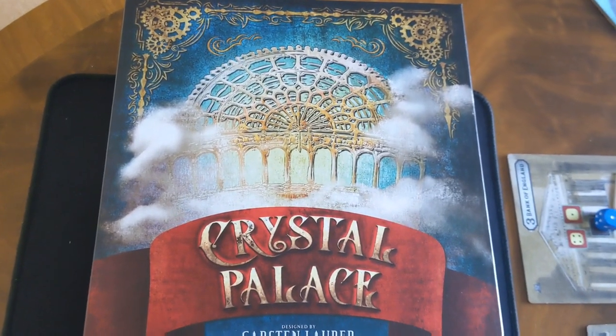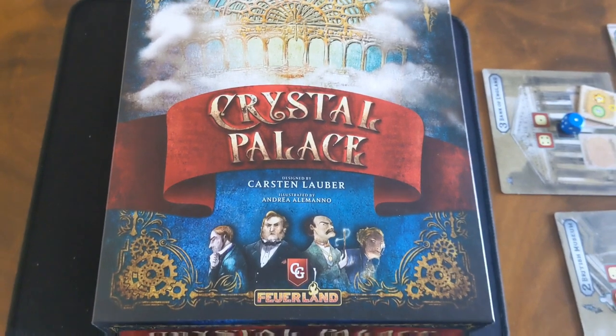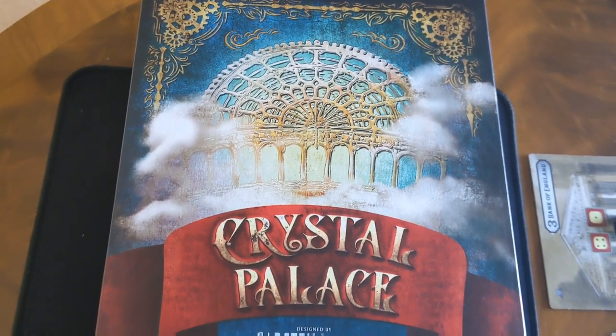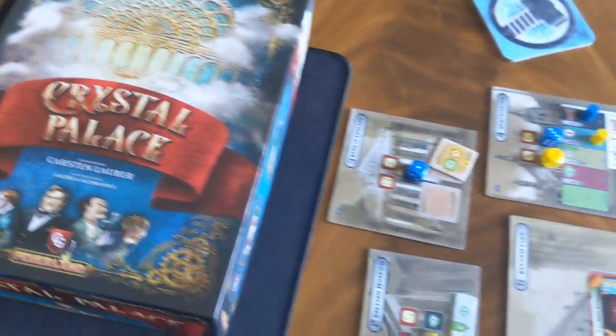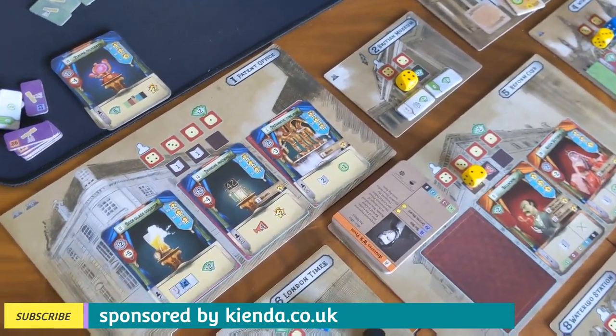Hey everyone, today I'm taking a look at Crystal Palace, which is a pretty involved Euro-strategy economic game designed by Carsten Larber and published by Capstone Games. This one accommodates two to five players and takes around two hours to play on average. The game is set at the World's Fair in 1851, and the idea is you want to be the nation who showcases the most impressive inventions at the fair.